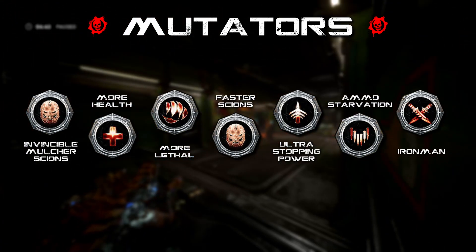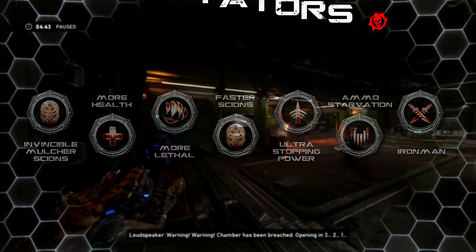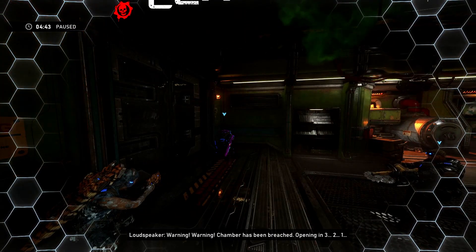Iron Man means players have one life to get out alive. Should you die in Act 1, you will be able to come back in the safe room into the second act, but that's it. Try to revive teammates that go down.